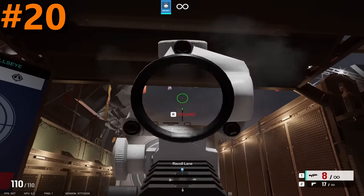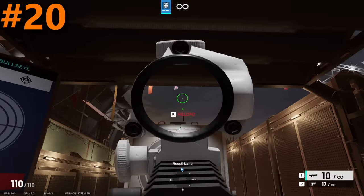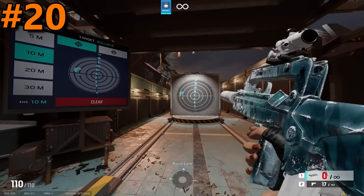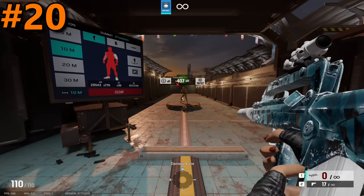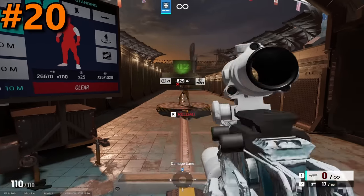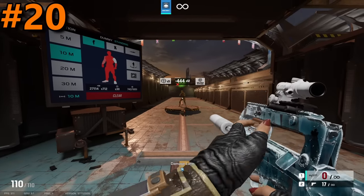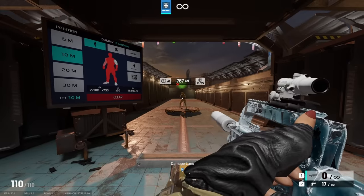Next up in the 20th spot, the F2 surprisingly finds itself here. If you told me a couple of seasons ago that the F2 would have fallen off this hard, I would have laughed in your face. But with the recent nerfs to its recoil, I just can't bring myself to put it any higher. Just look at this ridiculous recoil spread. The F2 has the best DPS out of all the ARs in the game right now — it has a decent damage of 37 but with a fire rate of 980. But does that really matter if you can't reliably put shots downrange? If you run this gun, you'll find yourself losing a lot of gunfights simply due to its high recoil.